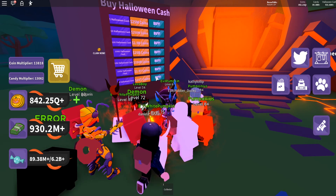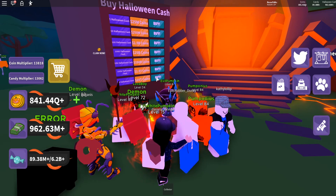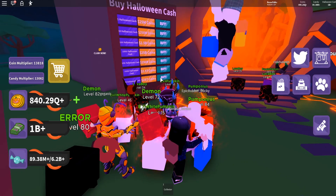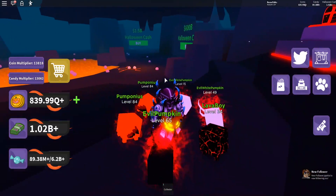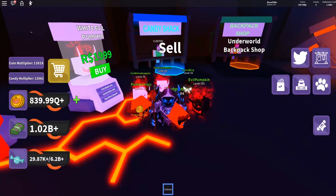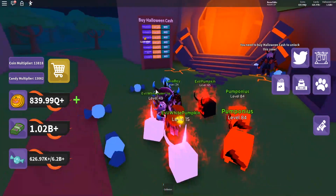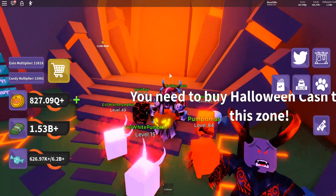If I were to get the 600 billion area, I would literally have to click for 10 years — it took me at least three minutes to get to 1 billion, so mathematically it would take 10 years to get to 600 billion. Is it 1.5 billion for the next area? It's going to take me years. When you sell, you just get coins — so how do you get Halloween cash? I do not understand. We finally made it to 1.5 billion!